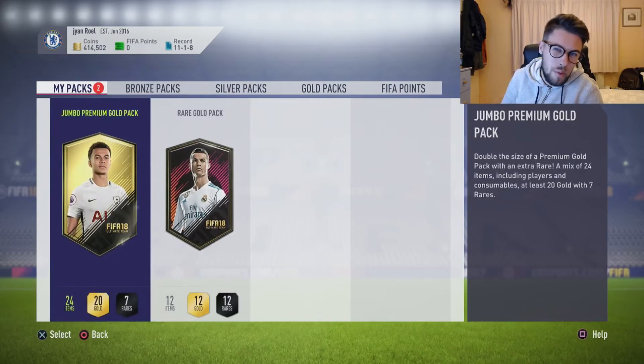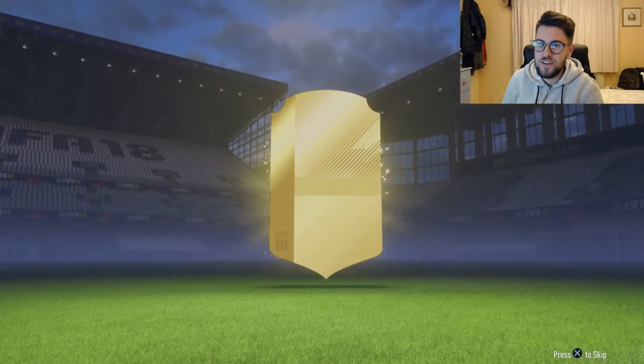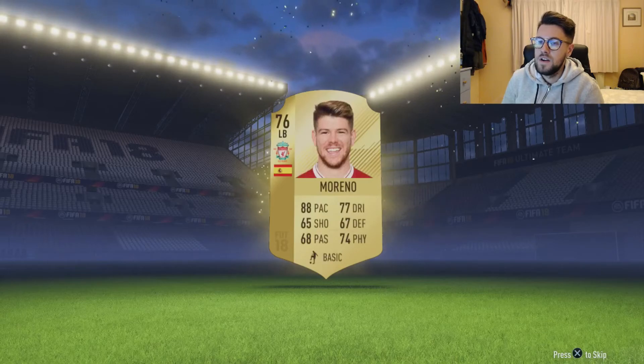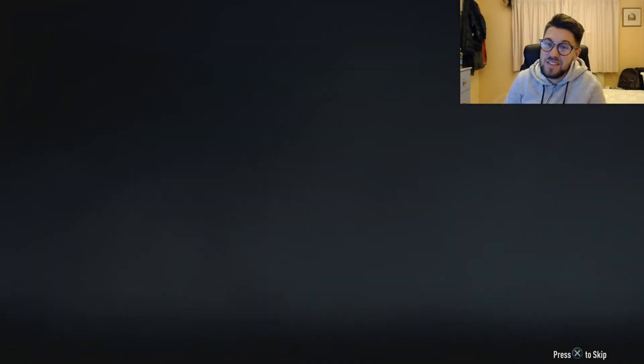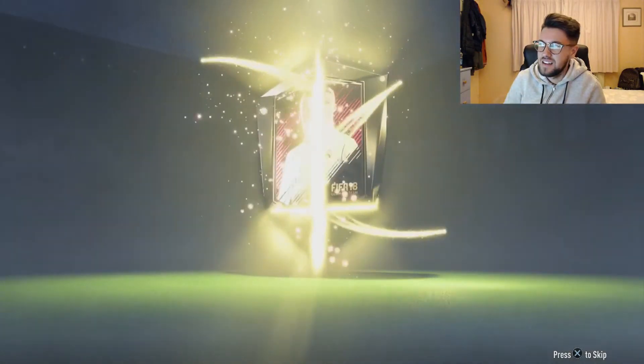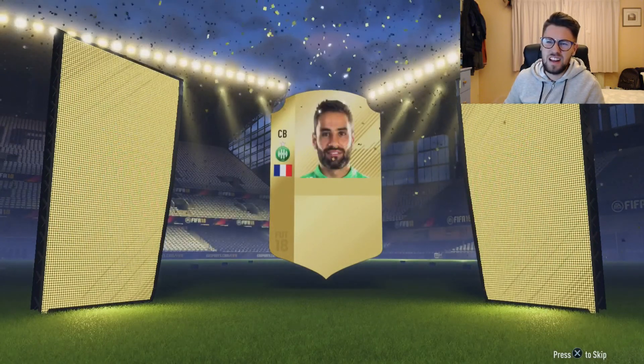Hopefully the next pack is going to be slightly better. The jumbo premium gold pack — we get a normal rare, left back Moreno. Final pack, the rare gold pack — we get nothing... oh wait, we got another billboard, a French center back. No one special really. Guys, if you enjoyed the video please smash the like button, hit subscribe, leave a comment, and I'll see you next time!